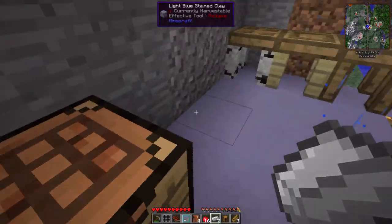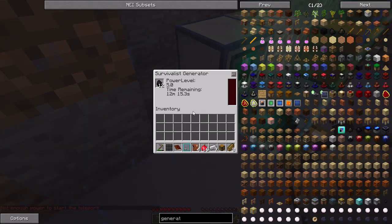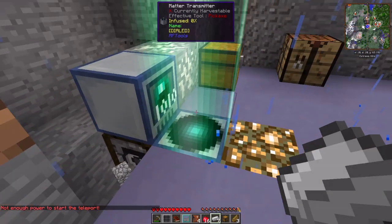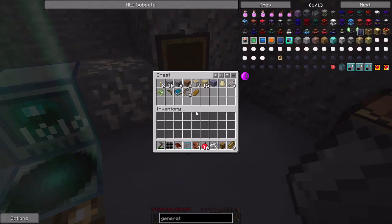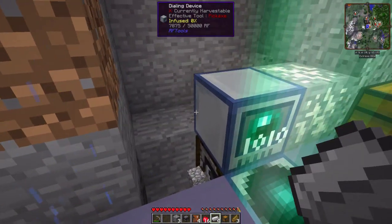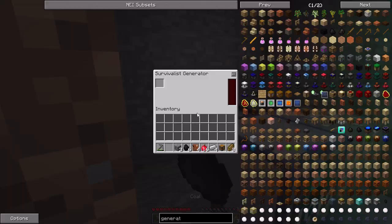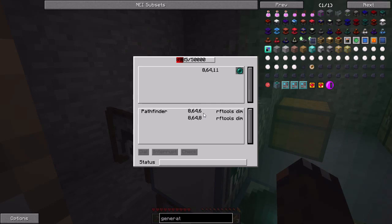We don't want that to despawn. We need more power. How much stone do we have? Let's make another one. Let's make another one - furnace, hat, furnace, and that. Alright, I think that's powering the dialing device. Let's do that. Let's take some of you. There we go. It's going slow.